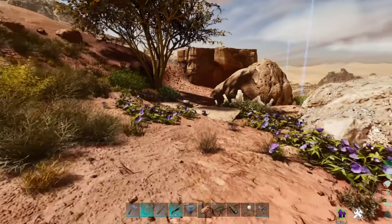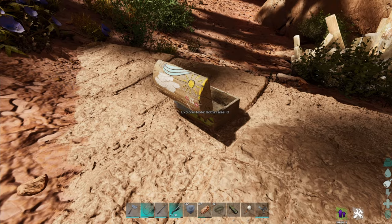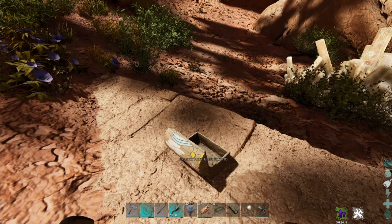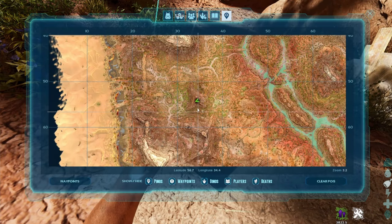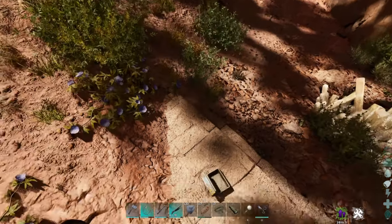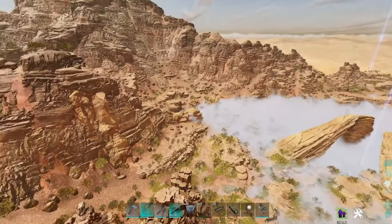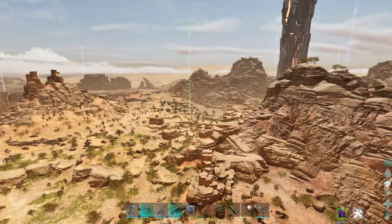Our next one is at the top of a crystal and metal mountain. This is Bob's box number ten. If I have a look on the map right here, we're kind of close to red obelisk at 54, 34. I'm going to fly up to show you a better map location reference.